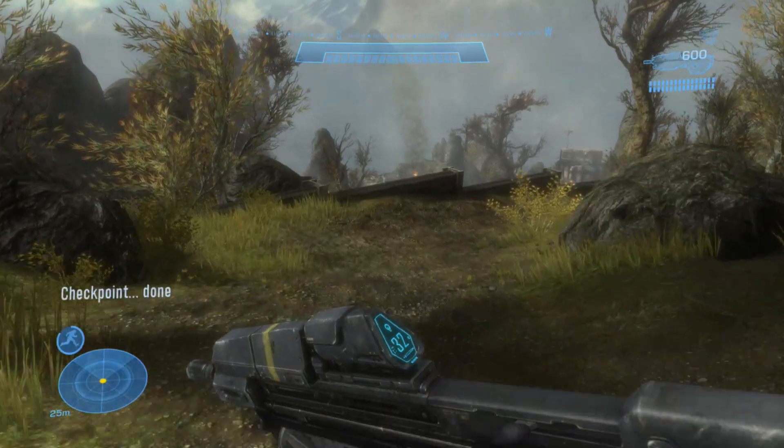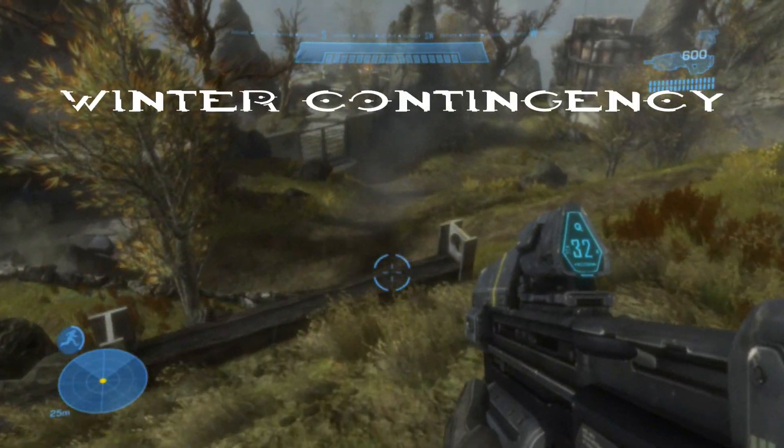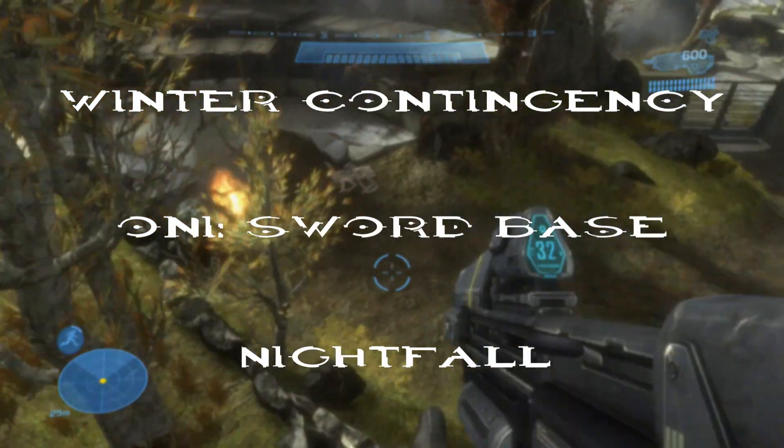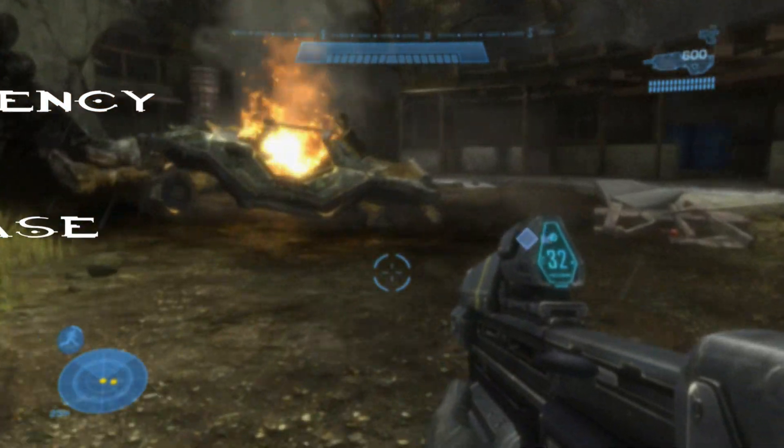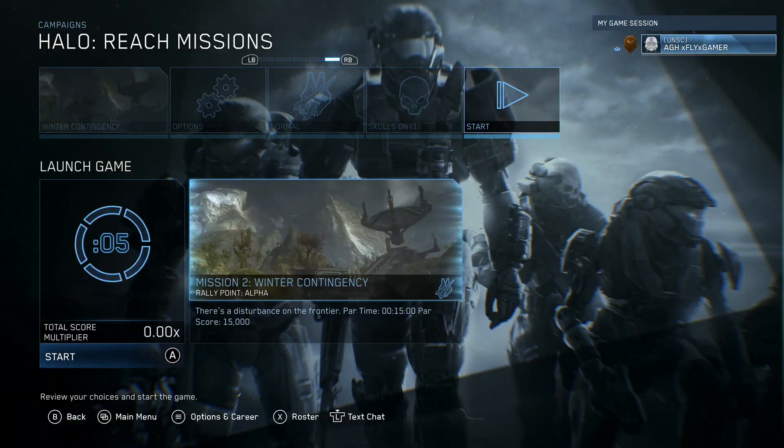You can find these on the first, second, and third mission. These are Winter Contingency, ONI Sword Base, and Nightfall. You can find these on any difficulty using Rally Points or even the score attack mode as you wish.